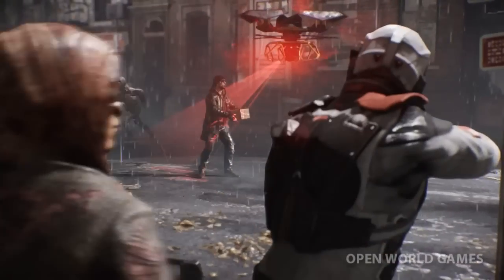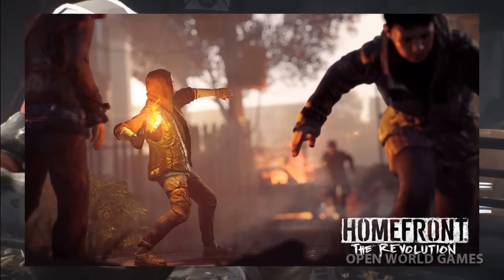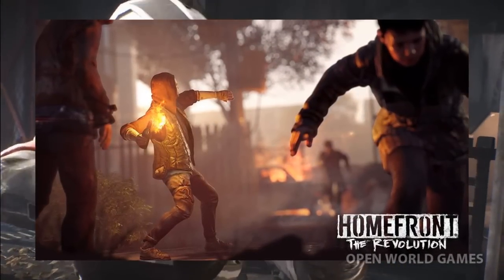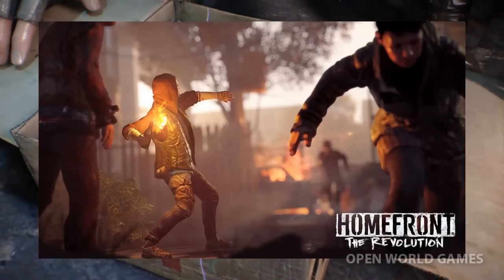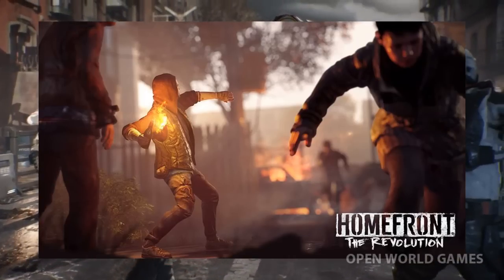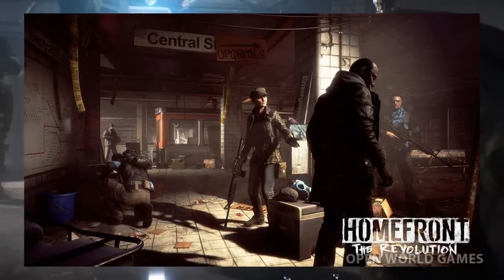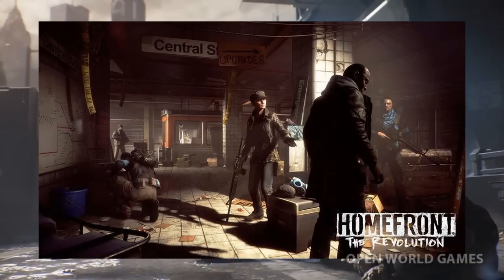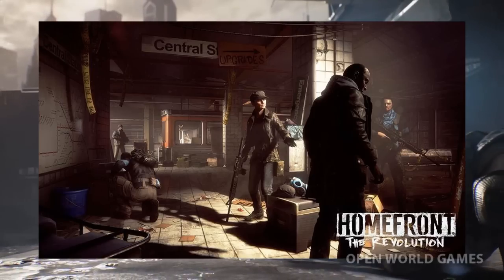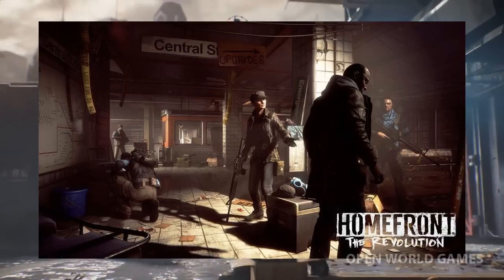And you can see by these screenshots — these are brand new — the game looks amazing. We have a Molotov cocktail being thrown right here. This just shows the desperate struggle you are going to be in against the Koreans. And then we have this area — this looks like it's going to be a hub world where you'll be purchasing ammo and upgrades. The sign actually reads 'upgrades,' so that's going to be a ton of fun.